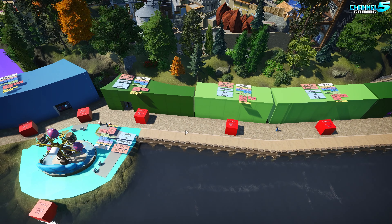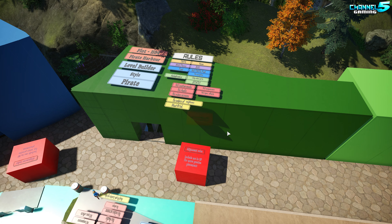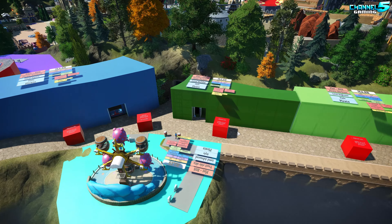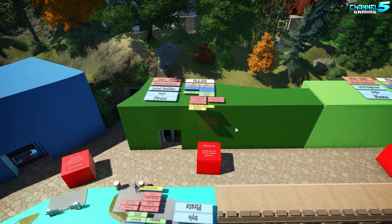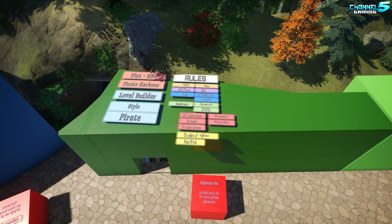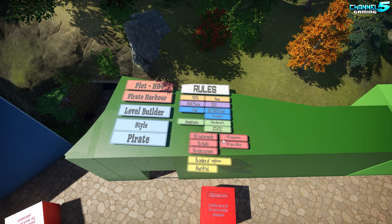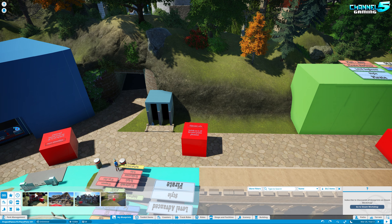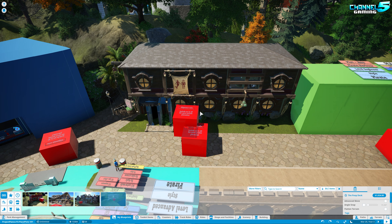Depending on how quickly these go — I've been doing about five, six, or seven per episode so far — we're kicking things off with H04, Project Planko build. This was created by Chibi Rodan, and it is a toilet — 300 pieces. Let's pull this blueprint out, place it in, and have a look at it.